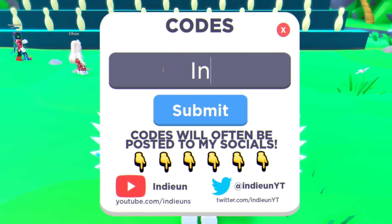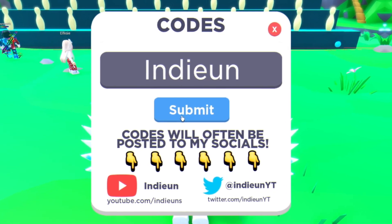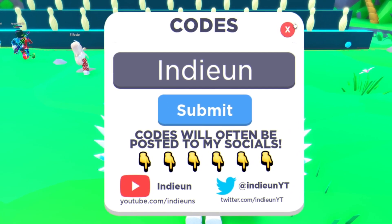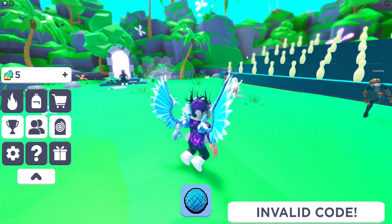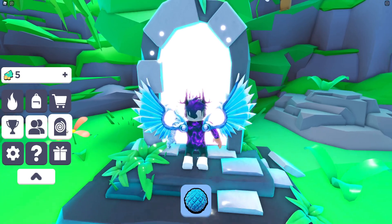That seems to be the only valid code right now, but I'm going to try this one here — which is the name of the game owner. Unfortunately that one's invalid. I think that's going to be it for this video in Ball Throwing Simulator.